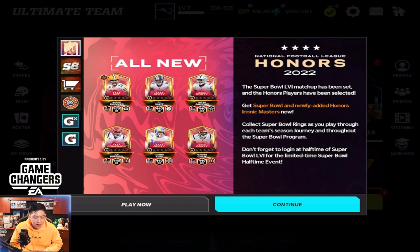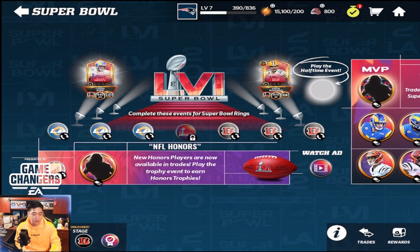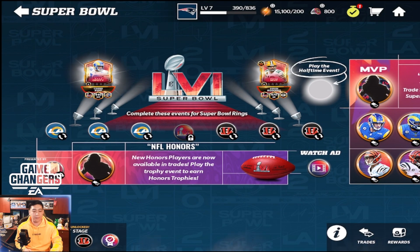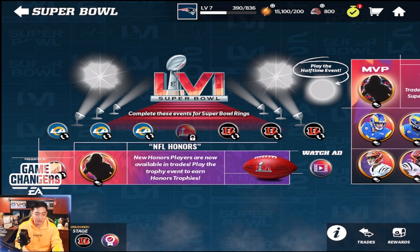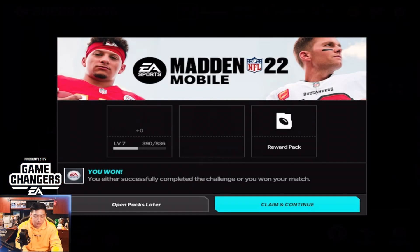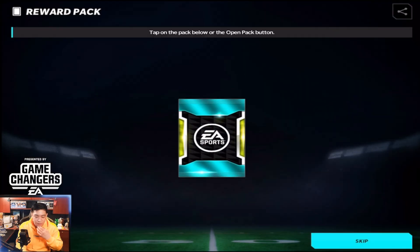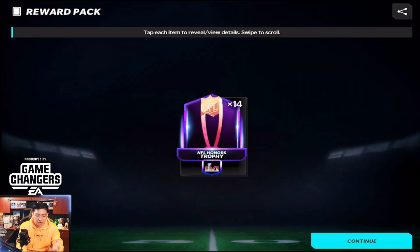The award ceremony was on Thursday night — you guys know our MVPs, Rookie of the Year, Offensive Player of the Year, and so on. There are seven players in total. I've got 15,000 program stamina — should I try to auto this and see if we can pull the NFL Honors players?